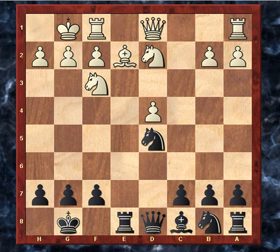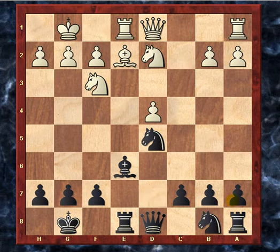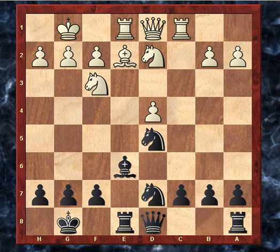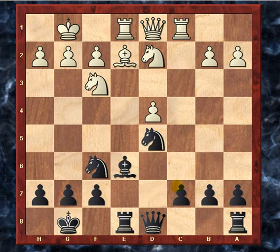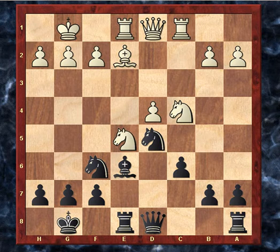So pretty easy plans for me here. Bishop e6, adding another piece to the defense of the blockader. Rook to e1, knight to d7. Maybe knight c6 was alright here with pressure on the weak d4 pawn, but my idea was knight d7 followed by knight f6 — just another piece to blockade. Knight c4, c6 adding more defense to the blockader. Knight e5. So this is 13-14 moves into the game.